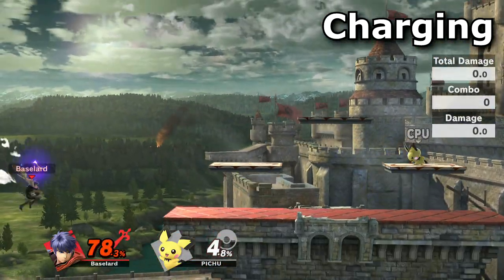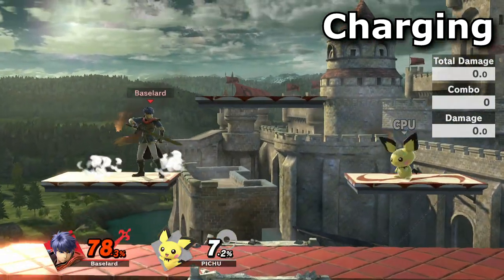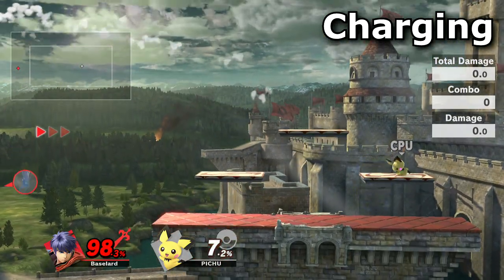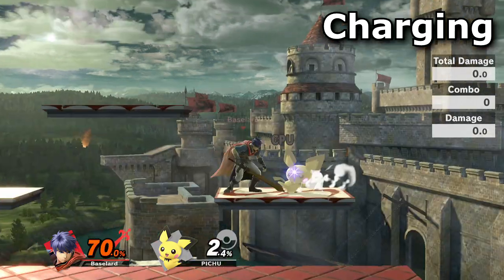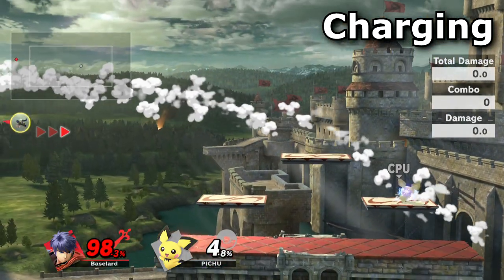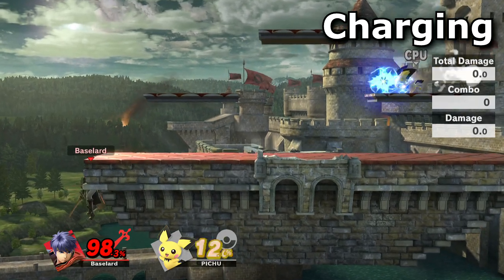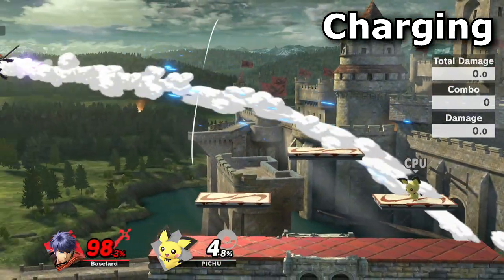Charge far away from the stage so it's harder for your opponent to know when and where you're coming from. Charging in the blast zone is almost always optimal — in addition, the opponent cannot edgeguard you as easily if you do this. If you don't get knocked away very high, you can double jump in place and charge at the same time to gain extra distance.